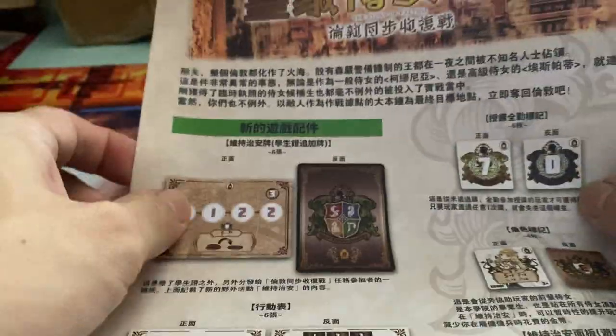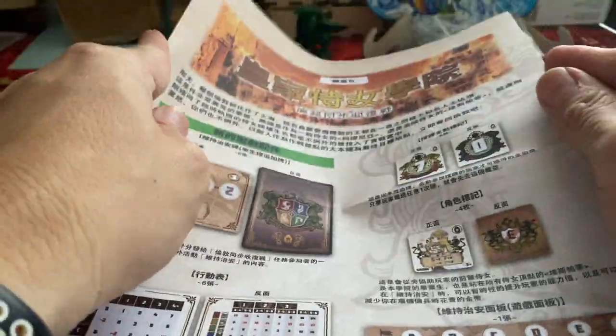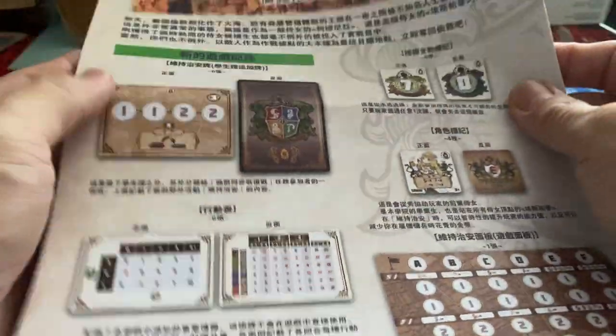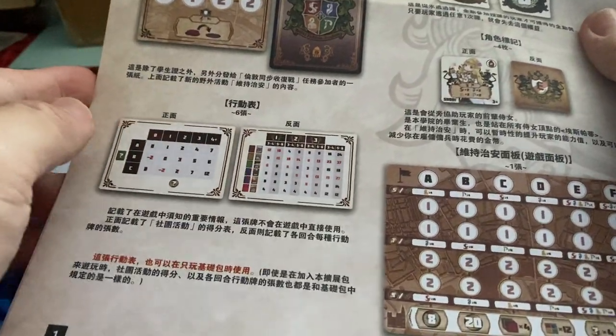The rulebook explains what's going on in the expansion. It's a thin but thick piece of paper — not really a full rulebook — and it explains what the new components are. We have new cards and a new movement table, which is actually part of a card with a front and back.